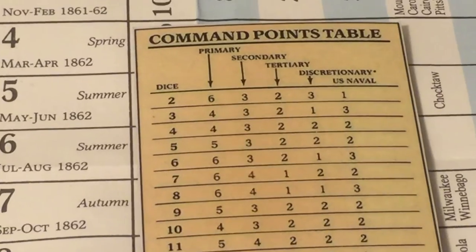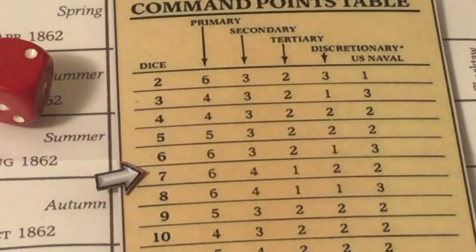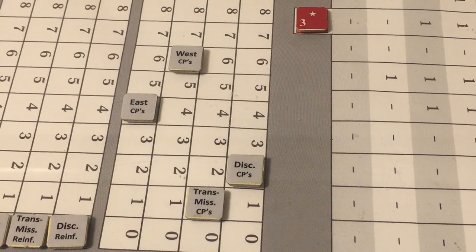Rolling for the Confederates: result is seven, giving six to their primary West theater, four to the East, one to the Trans-Mississippi, and two discretionary command points. Here are the new command point levels for both sides.